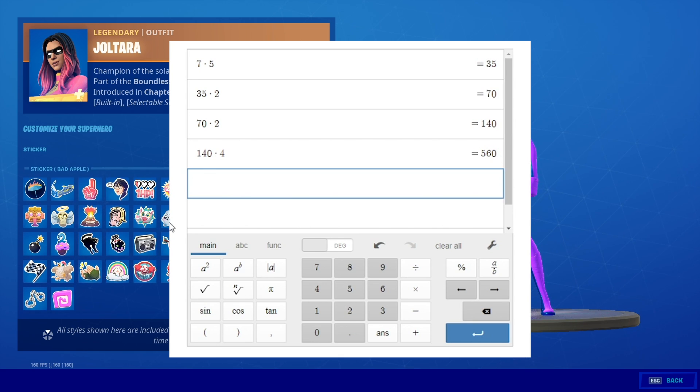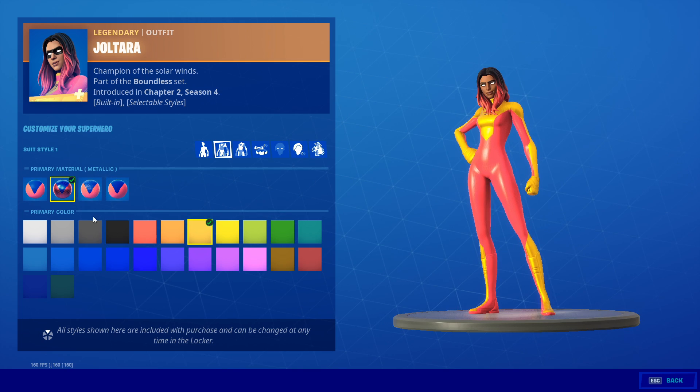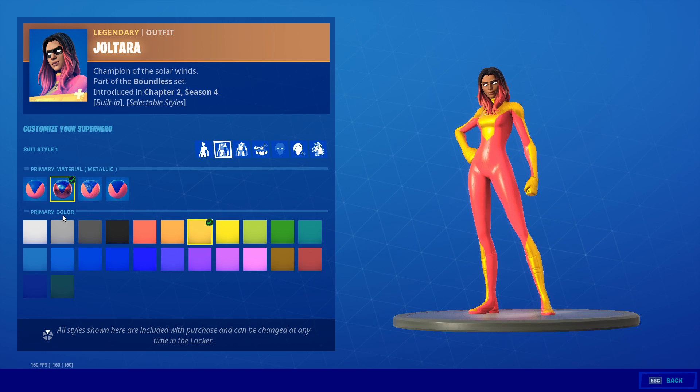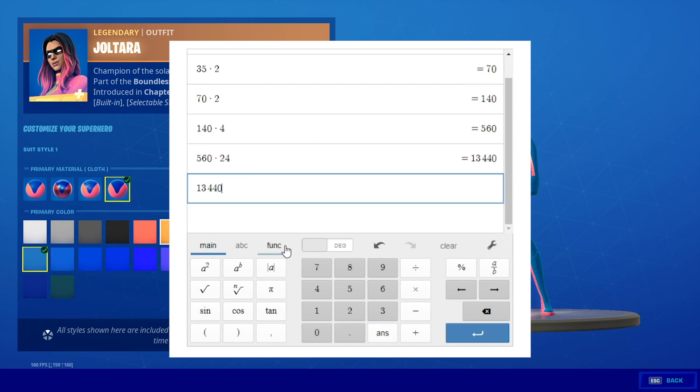Now here's where things start to get interesting. We are at 560 possible combinations, and now there are a ton of different color choices you can choose for this first part. In total, I've counted them all up — there are actually 24 different color combinations that you can use. So that means 560 times 24. We are already up to 13,000 different combinations, and we are barely on page two.